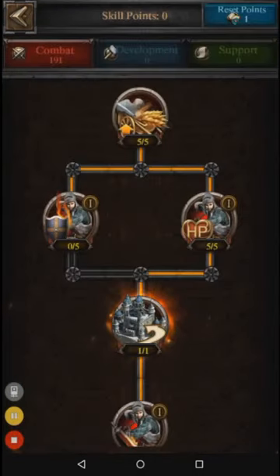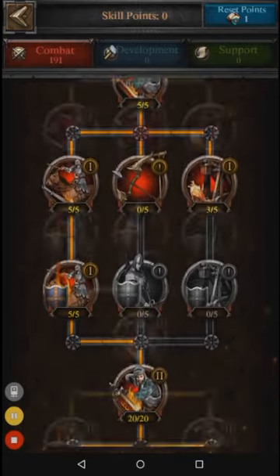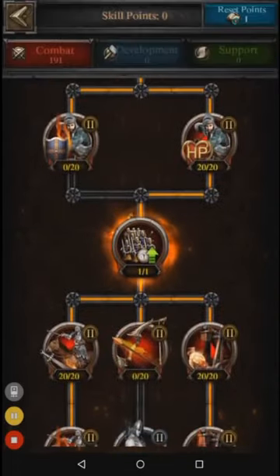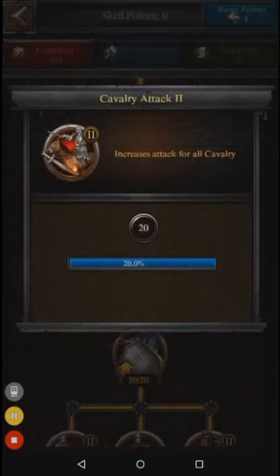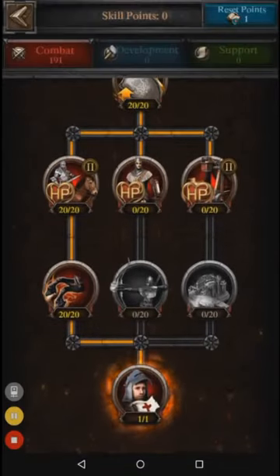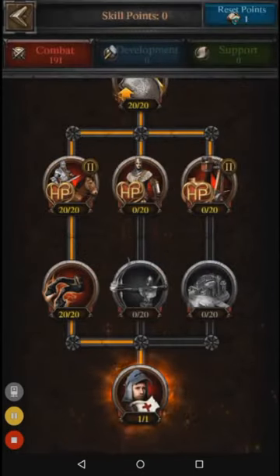I'll show you my skill setup. I have it in troop health, cavalry, cavalry, cavalry — you have to get the shield — and then troop health again and infantry health, because infantry health helps on offense and defense. It's important to have a healthy front line with a lot of HP so they die less. Then I go straight down the left side to cavalry attack and cavalry defense — you have to get the tough shield.